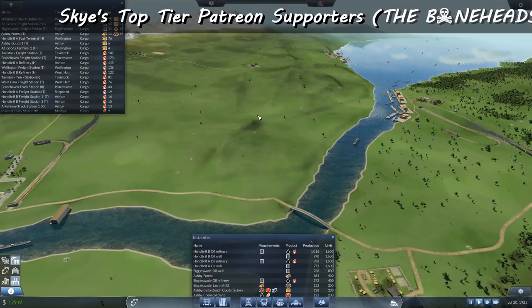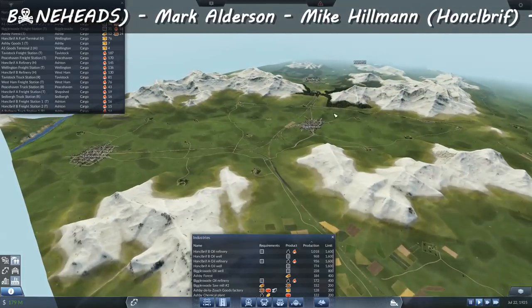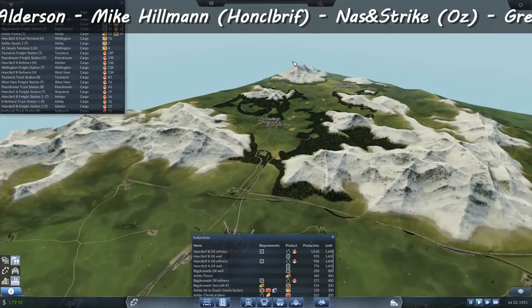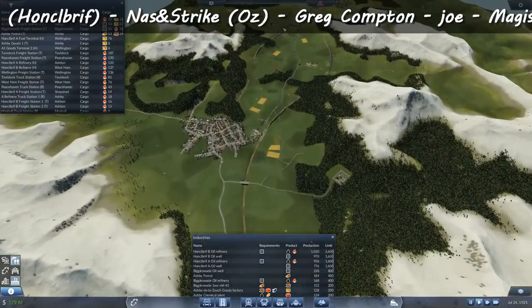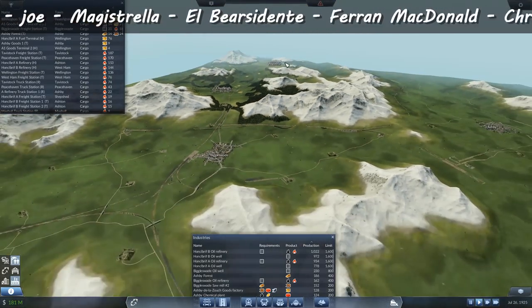Welcome back guys. As promised we're gonna ride on the Flying Scotsman and we're gonna do more than that. We're gonna do some more riding. I've done a bit more decorating in the Chudley Valley - you can probably see we've got some fields scattered around, it's looking pretty nice in there and I've got a surprise up at Aspatria.